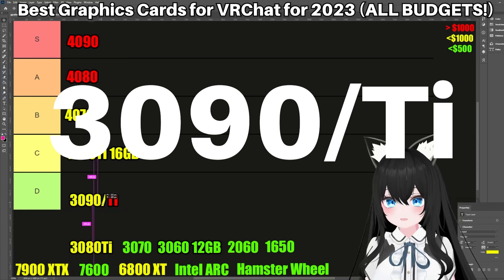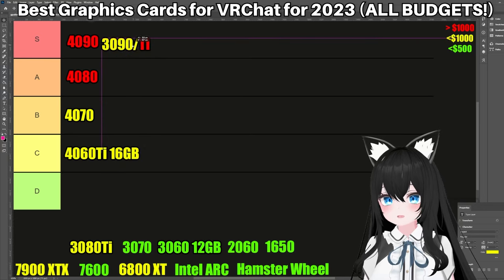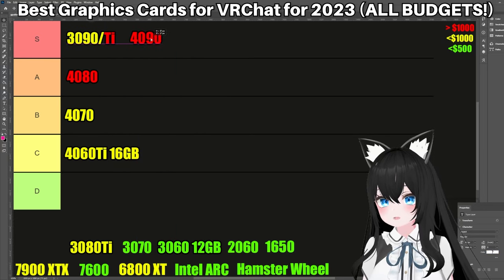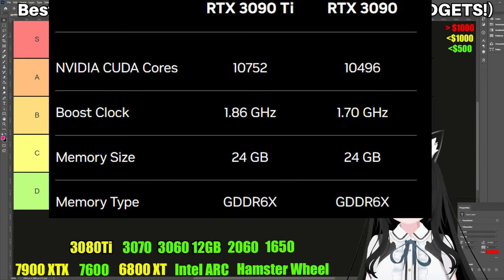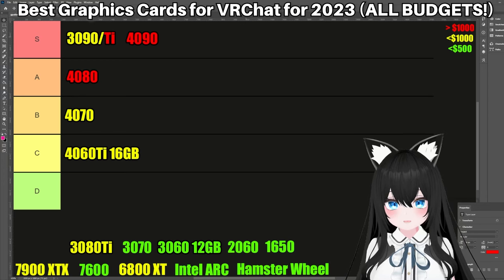Next up is the 3090 and also Ti. Where is this going to go? Well actually it's going to go at the very top — it's actually better than the 4090. Let me explain why. The 3090 and the Ti have historically done everything well: from games, to VR, to machine learning applications, to mining — before LigmaCoin crashed. And today, compared to six months ago when I made the last version of this video, it's even cheaper on the used market.